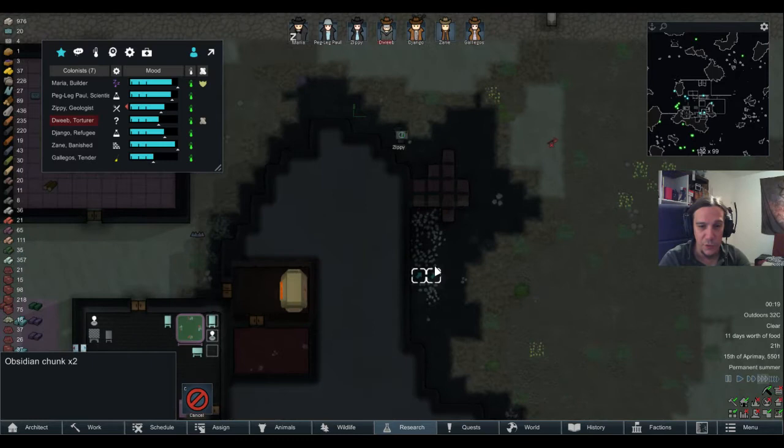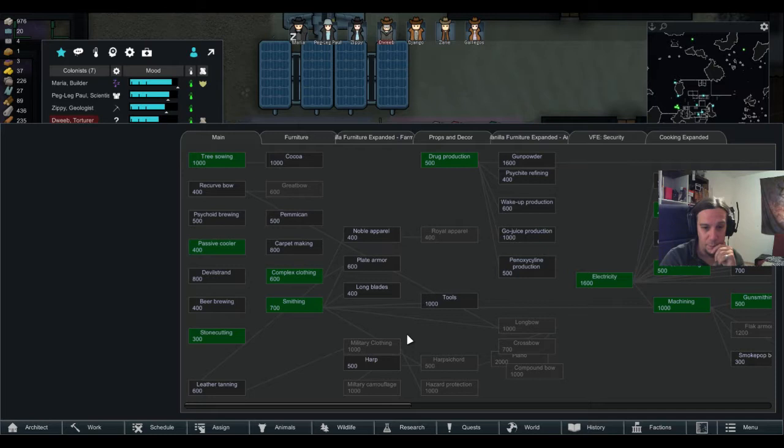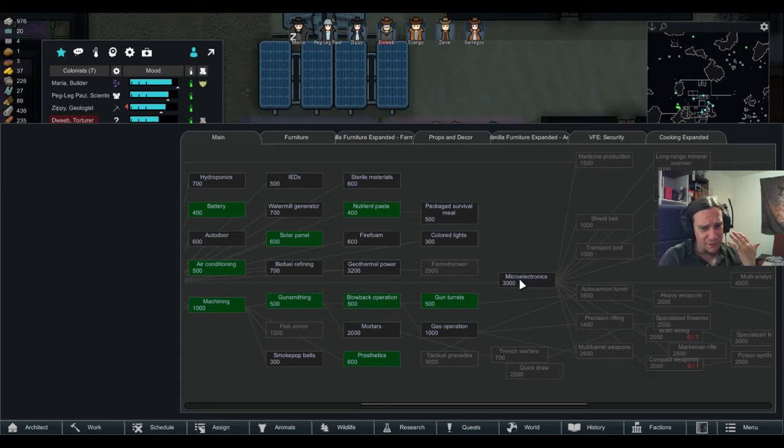There go some obsidian chunks — that's awesome because I was running low on them lately, but not so much anymore. We've got the tree sowing — awesome, so renewable sources of wood. This place is thriving. I didn't expect that.